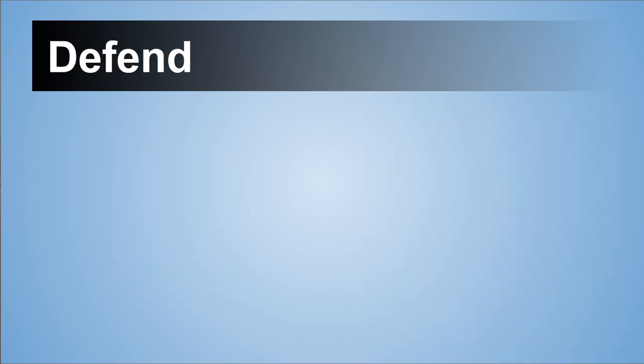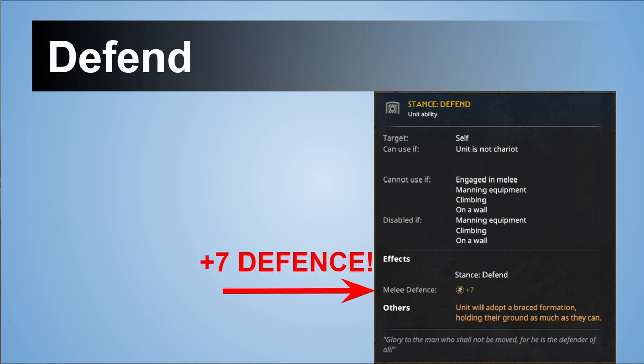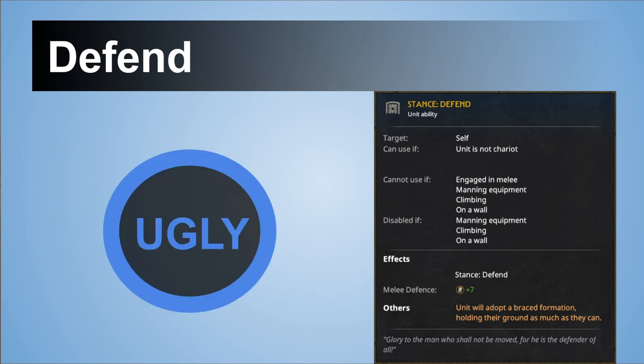Next we have the unit stance with the weird name — Defend. It gives extra melee defense and in my opinion 7 melee defense is so much. You can have it on some cheap units and it's going to be very strong. That's why I think this is still not ideal — it's overpowered and should be tuned down. If you disagree, please write your ideas on how you would change this ability.